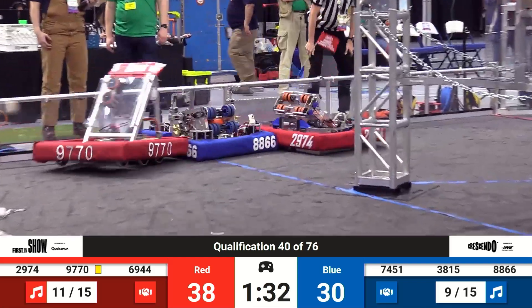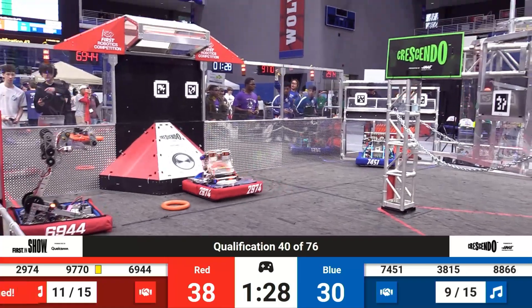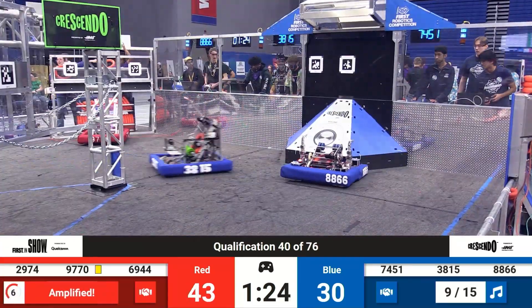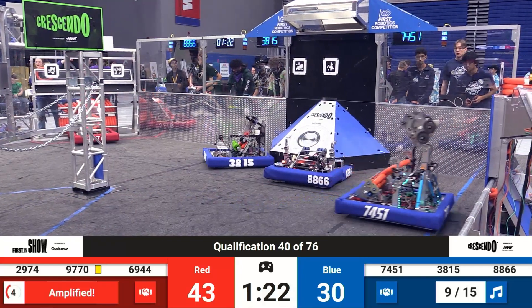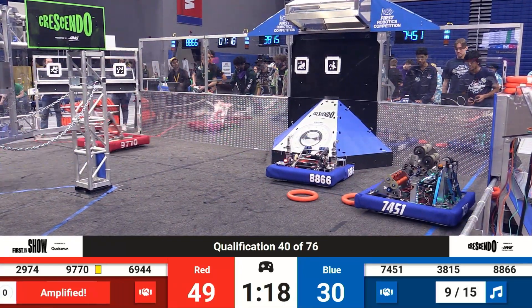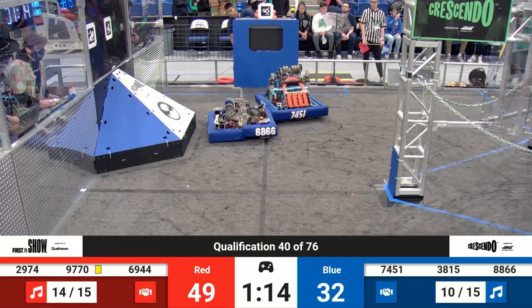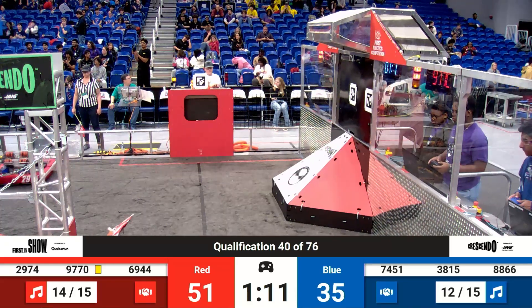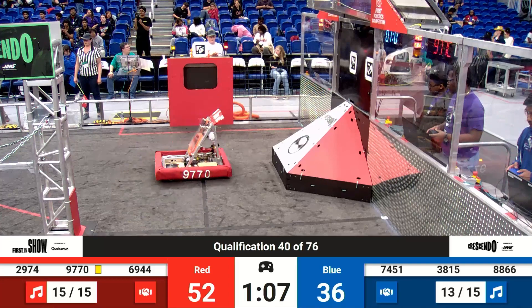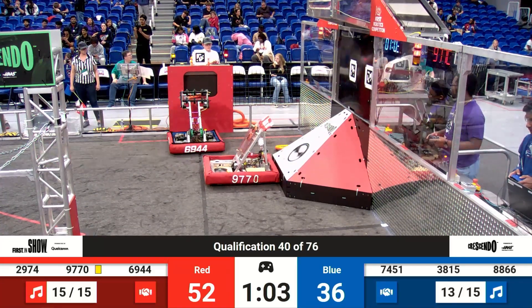Bouncing back and forth with still a minute 30 left to go in the match. 29-74 shoots and scores another 2 for their alliance — make that 5 as they were amplified. They get amplified by placing 2 notes in the amplifier and pressing a button. That lasts for 10 seconds, and they can score as many points as they want — the notes are worth 5 points each. It's 52-36.